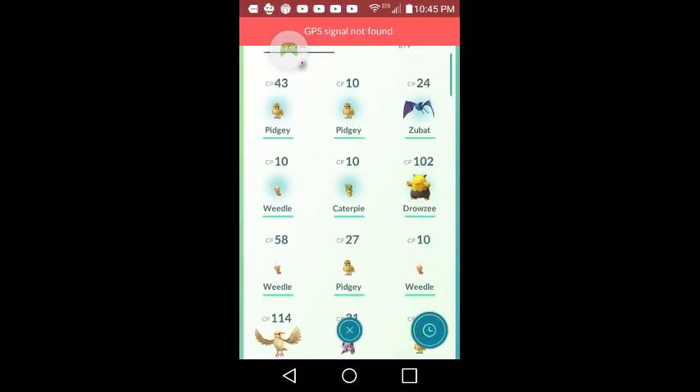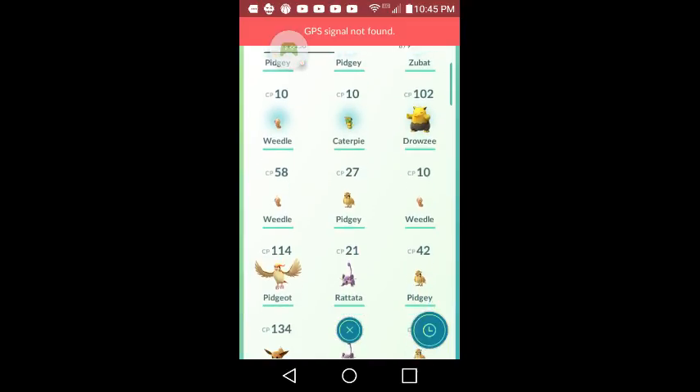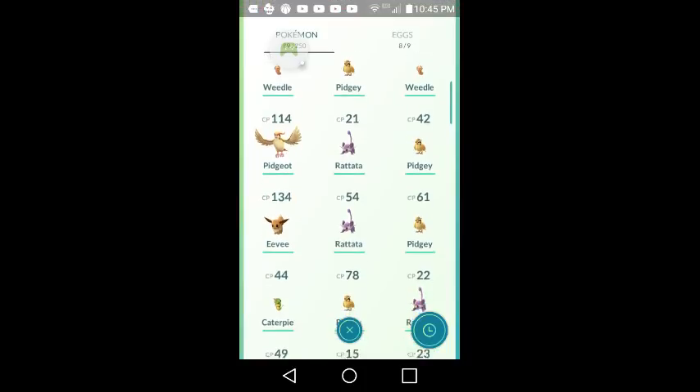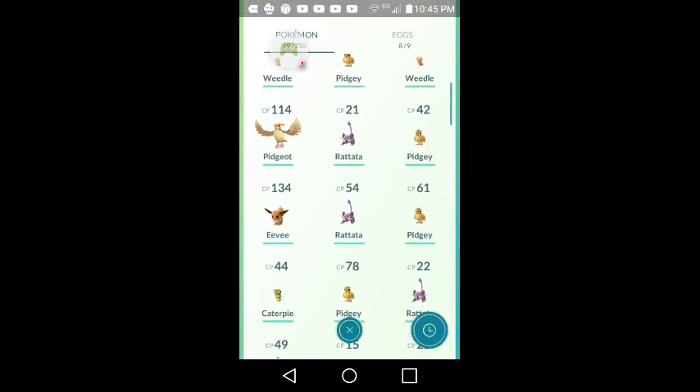I got a Drowzee, a Pidgeon, and you get the monsters — there's a bunch of different ones.